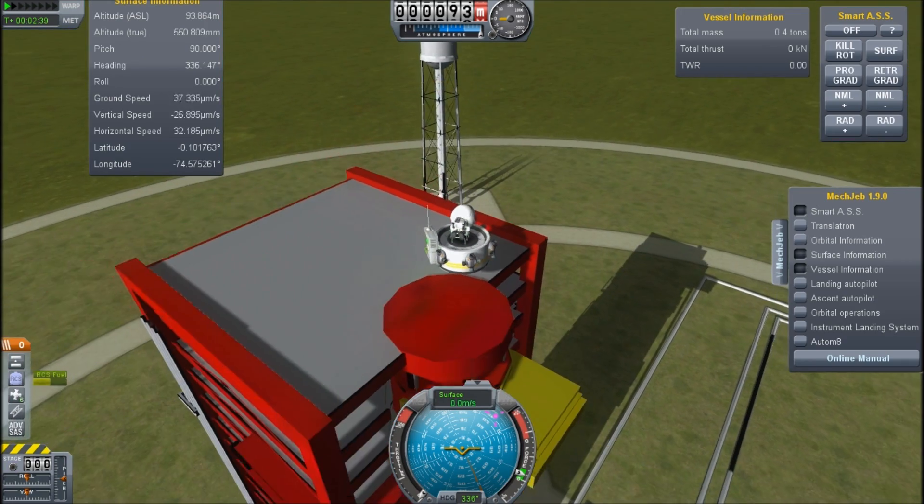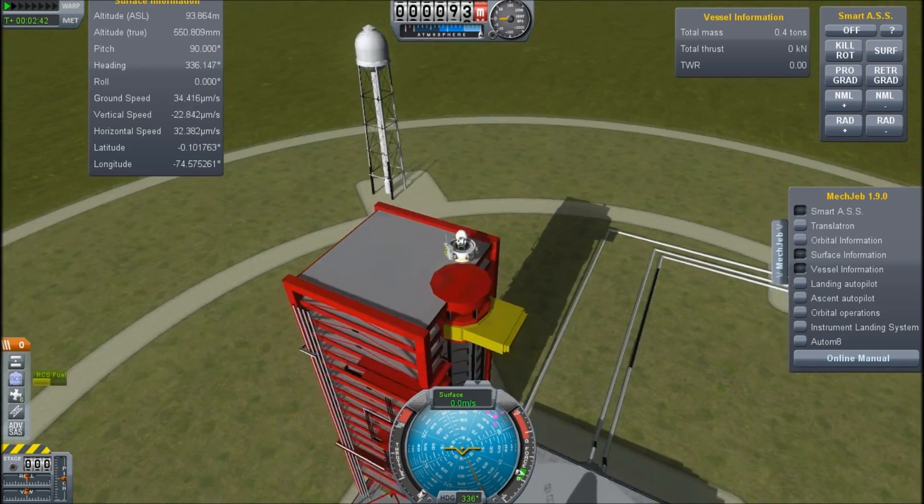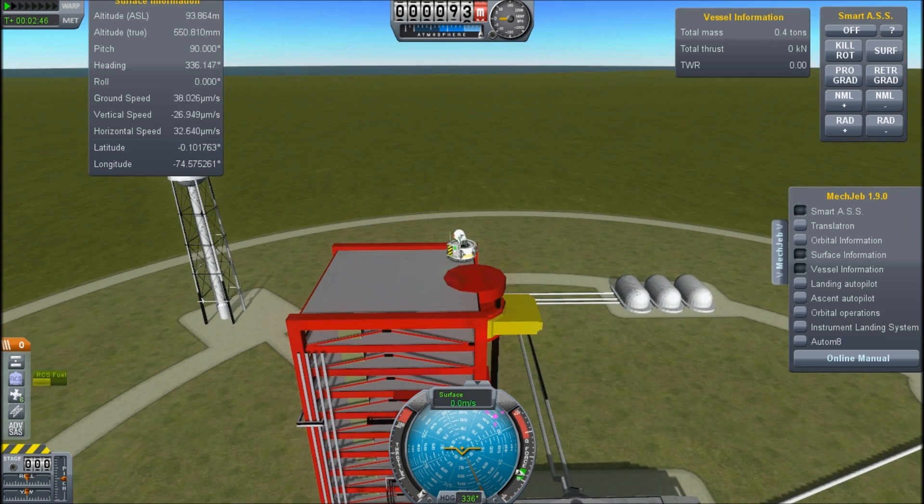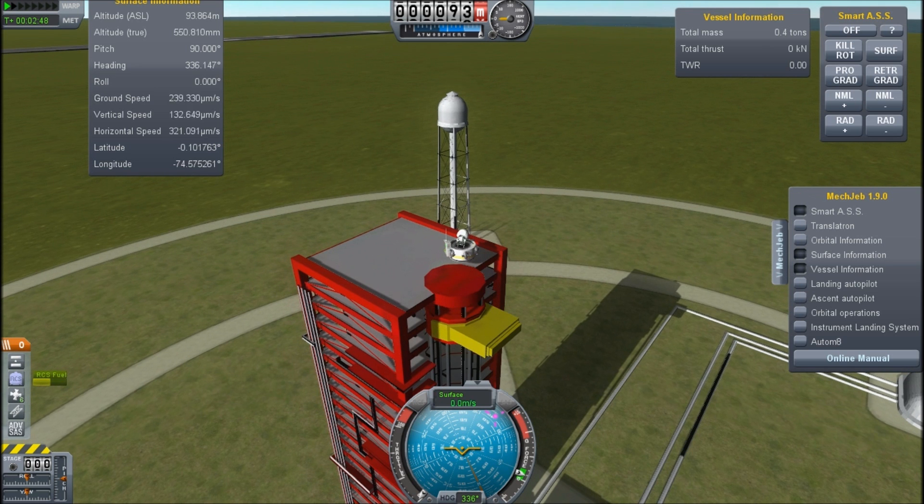And it's got just over half a tank of fuel left — we could probably take this to the sea if we wanted. This is Scott Manley doing something really stupid. Fly safe.